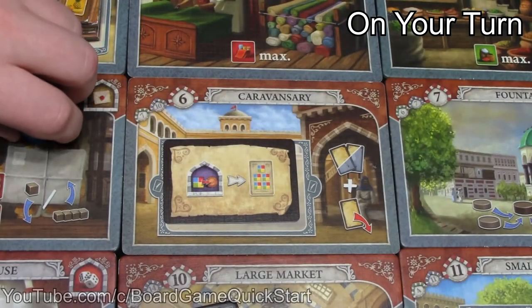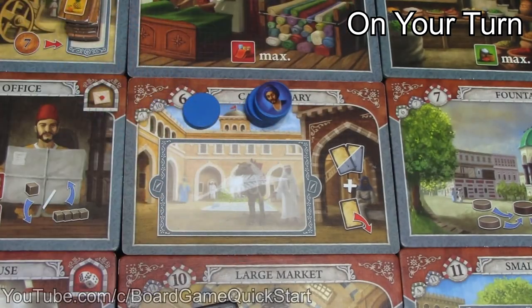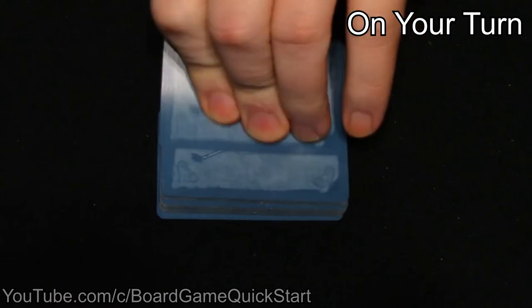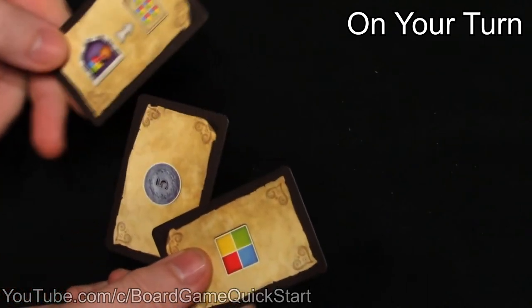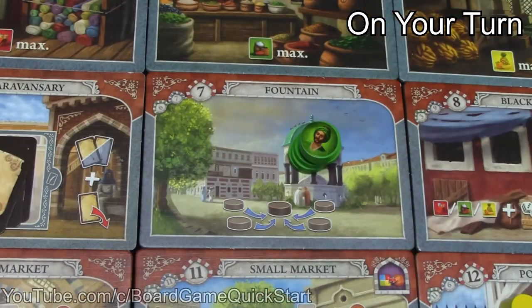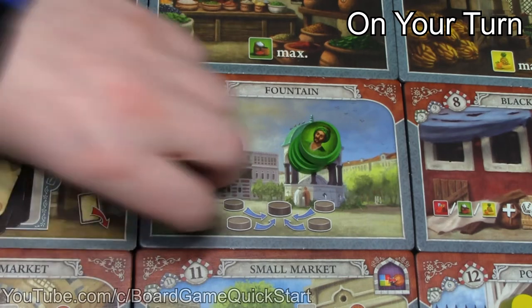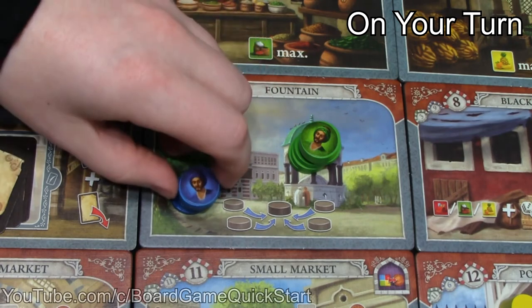When you take the caravansary action, take two bonus cards into your hand and discard one bonus card face up to the caravansary tile. You can draw from the stack of face-up cards or from the deck. If you already had cards in your hand, the card you discard doesn't have to be one of the ones you drew. When you go to the fountain, you can call any or all of your assistants back to your stack — you can perform this action even if you don't have any assistants with you, and you don't have to pay the other merchants already there.